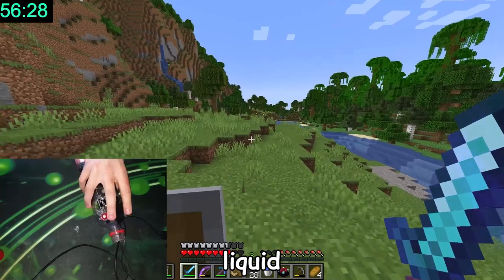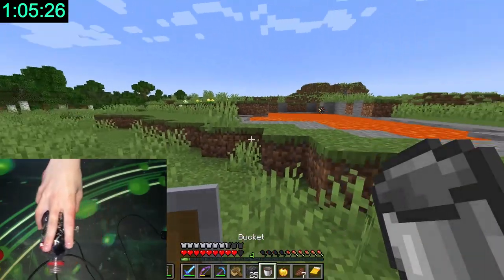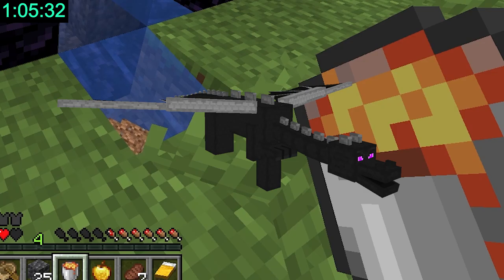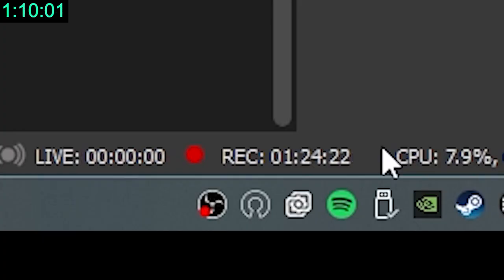Lava. I need orange liquid. Where is lava? All these wars going on in the world right now — the only thing we need to be preparing for is this water bottle versus the Minecraft Ender Dragon. Entering the nether at a record-breaking 1 hour and 24 minutes.